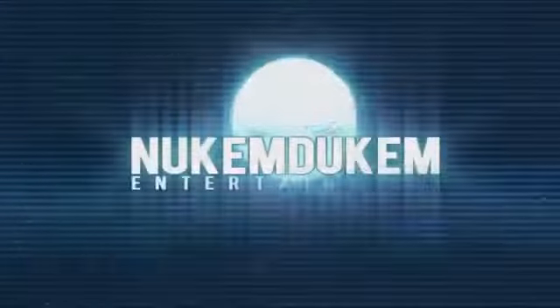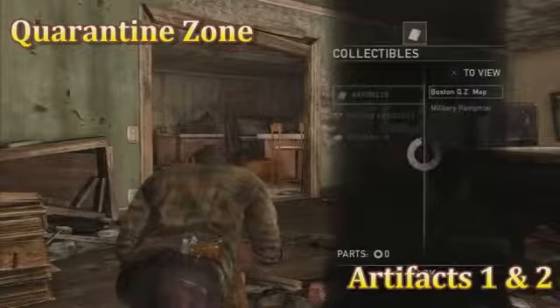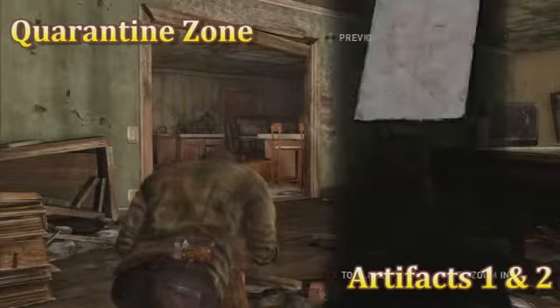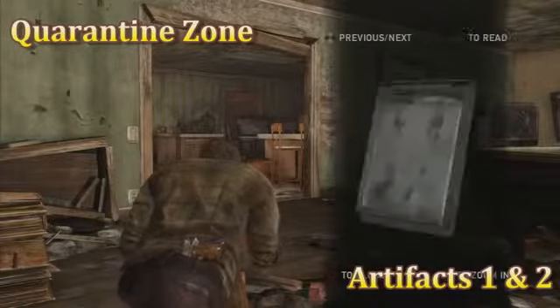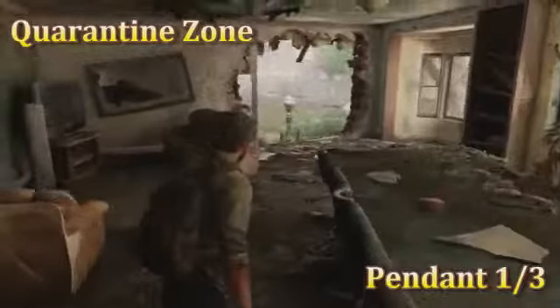Hey everybody, Tony here. I'm doing the collectibles for The Last of Us — this is for Chapter 2: Quarantine Zone. There actually isn't any collectibles in the first chapter. Now the first two artifacts you're gonna find in your bag right away the second you equip it — they're just gonna be right there for you. You're gonna see that a couple of times in the game, so there's one and two for you.